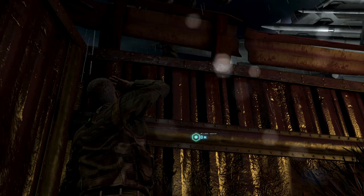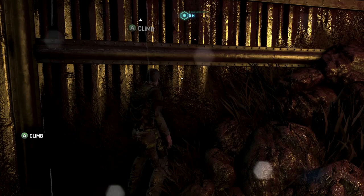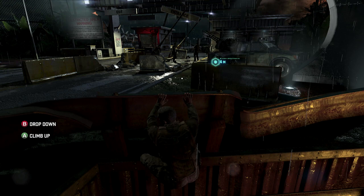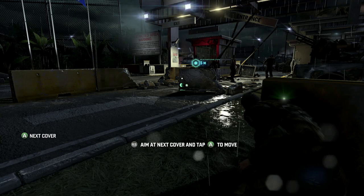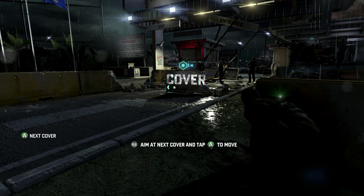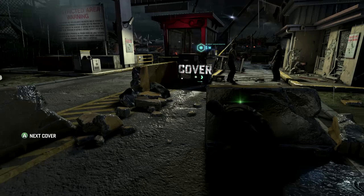I've never actually played a Splinter Cell game before. I was huge into the Metal Gear Solid games but this is something I never got into — a lot of friends were playing Splinter Cell and I was always like, 'Metal Gear's heaps better.' There we go — stealth! Aim at next cover and tap A. That's pretty smooth, though you've got really limited camera movement — it's sort of heavy and clunky.